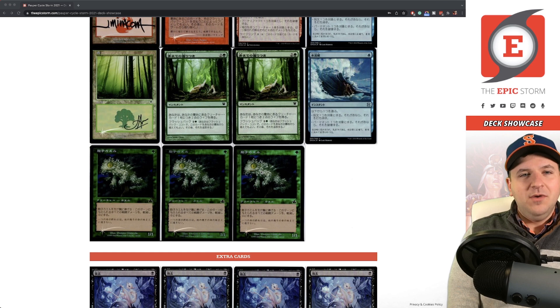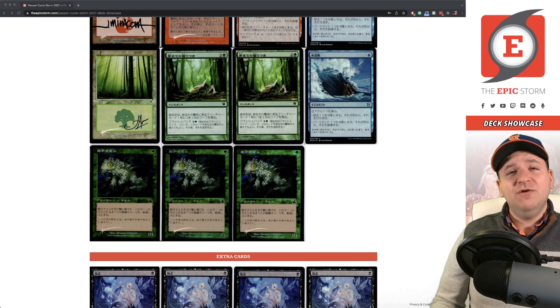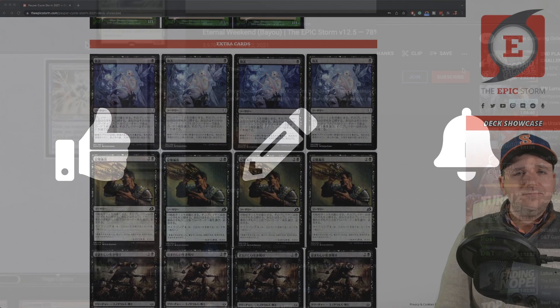Spore Frog — I just got these in the mail this month and we're testing them over Darkness. Darkness is good because you can surprise your opponent with it, but you'd be boarding out Architects of Will which lowers your creature count and increases your fizzle rate. With Spore Frog, you can get it back with Reaping the Graves for additional fog effects, and it makes extra mana with Songs of the Damned. I think Spore Frog is pretty good — I don't mind boarding in the Forest for it. I still need to get these signed by Donato; I just didn't want to do it right before the holidays.